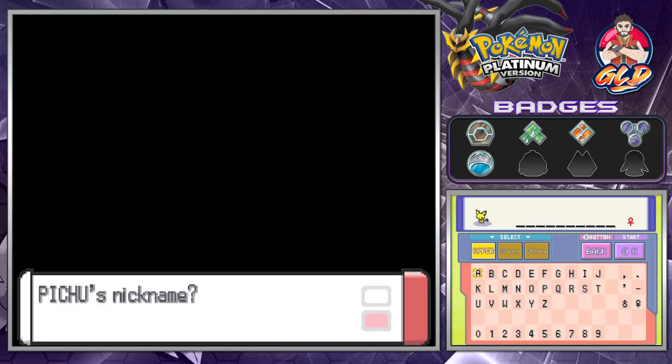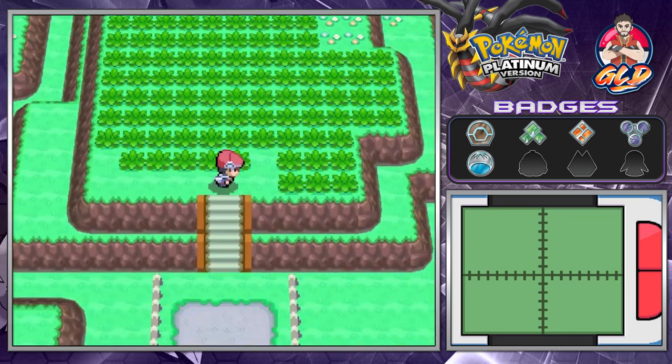Let's go ahead and name her Aaliyah. We haven't forgotten. There it is — we caught ourselves Aaliyah the Pichu, eventually going to be Pikachu. Let's get the heck out of here and move on to the next adventure.